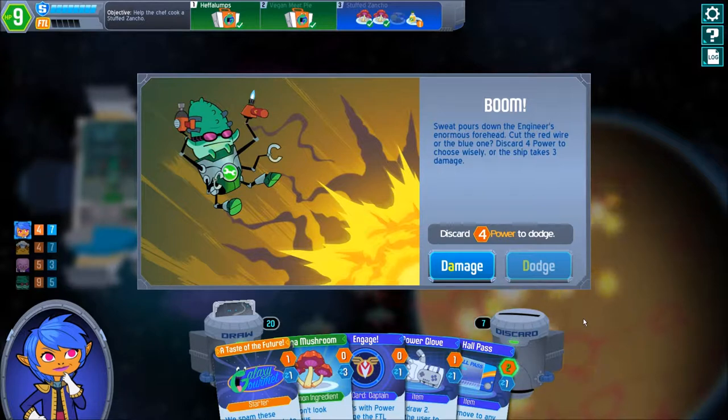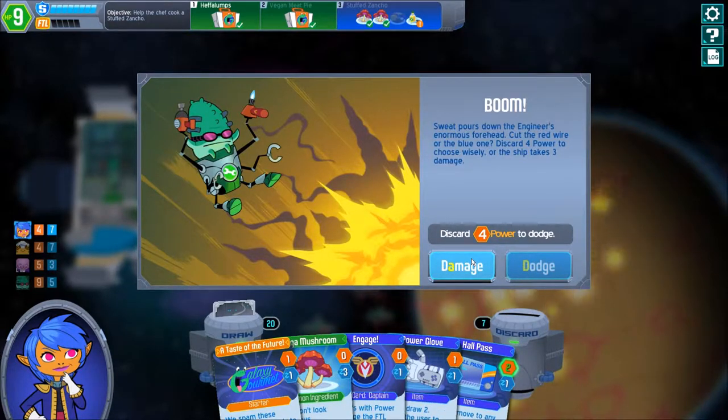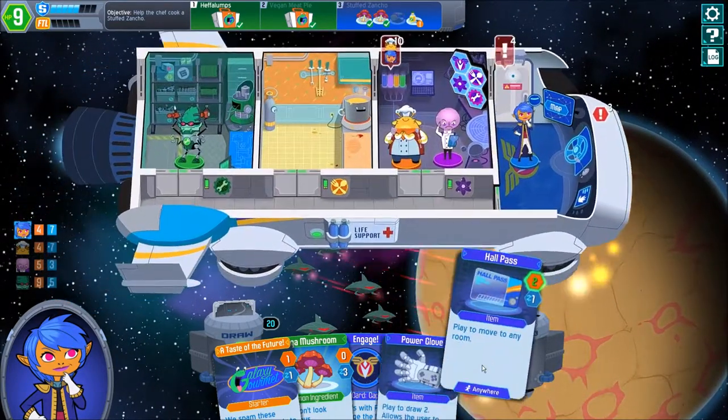I have to discard four power or take three damage. Well, we have four shields and I do need the whole mass to resolve a crisis, but that crisis takes less damage than this does. The Power Glove may give us some more cards to do more stuff with. So sorry, I am going to take damage here — probably a bad position but still.